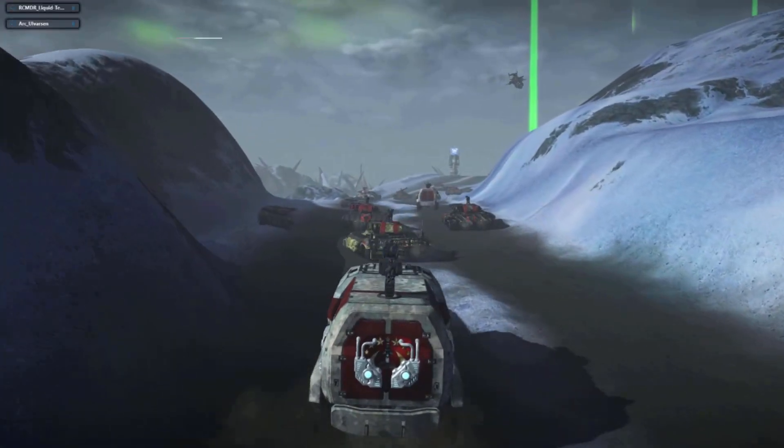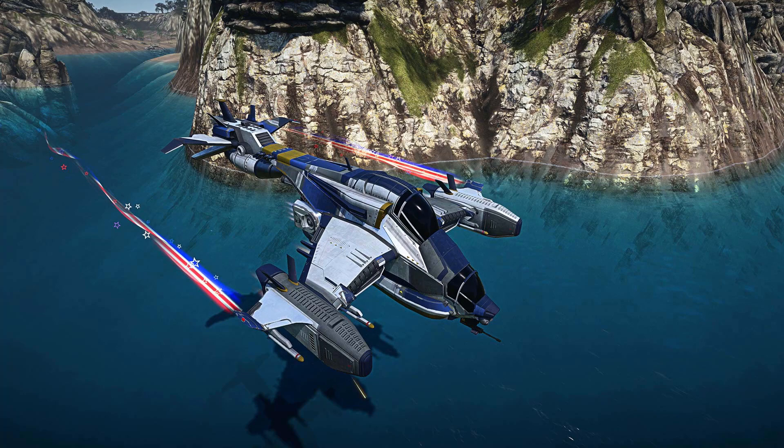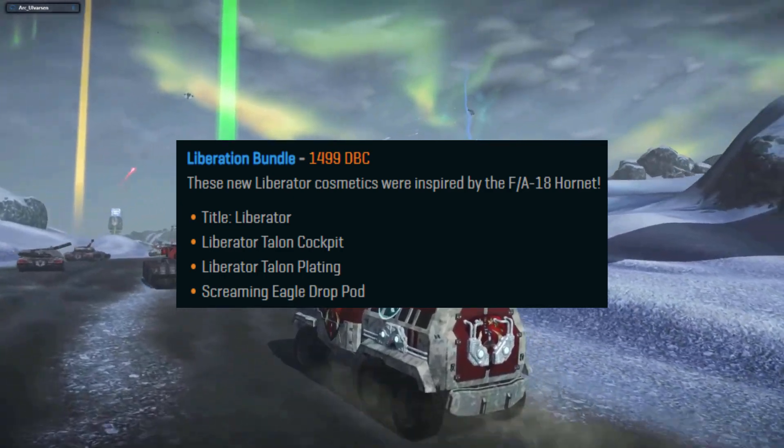Now for the Liberation Bundle, these are new Liberator cosmetics inspired apparently by the FATAC-18 Hornet. You're going to get the title Liberator, the Liberator Talon Cockpit, the Talon Plating, and the Screaming Eagle Draw Pod.